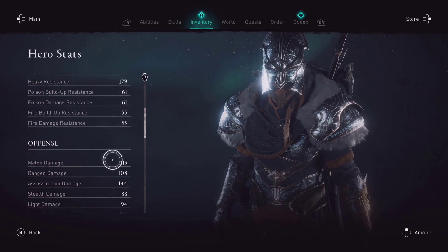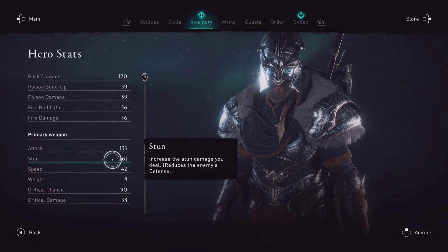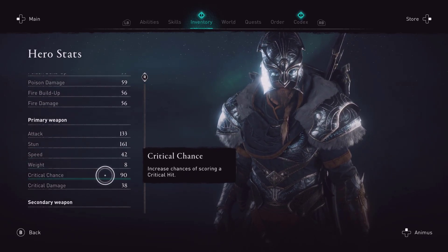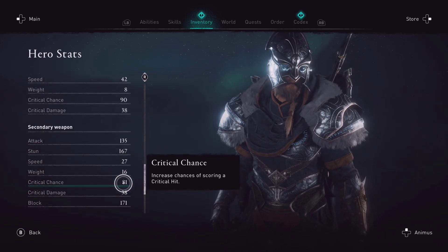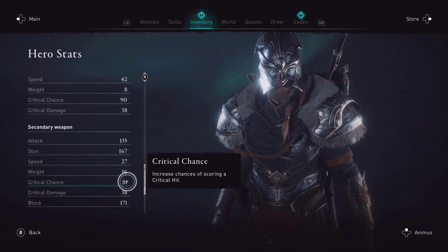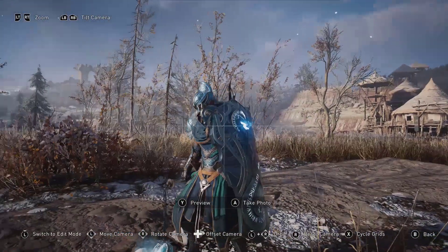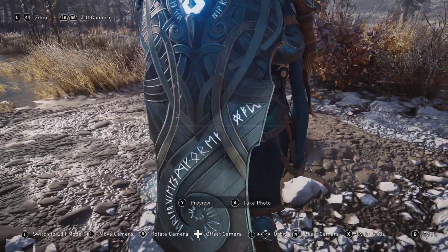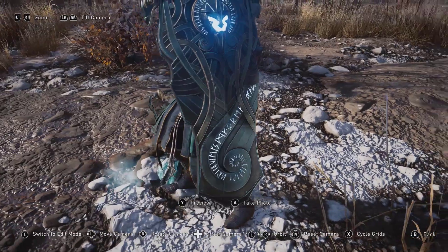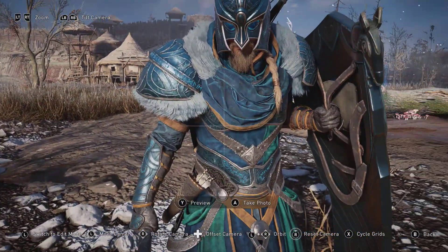The reason I think it's bugged: if I go to my actual stats, my primary weapon — the flail — has a critical chance of 90. When I get the crit chance increase, it should be hitting. The shield is at 81, and after a block it should be plus 20, putting me at 101 crit chance, but it wasn't really happening.